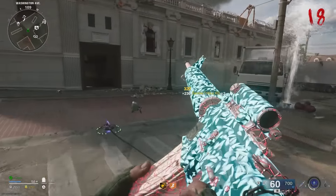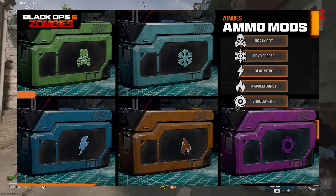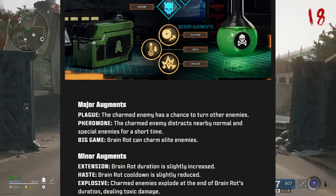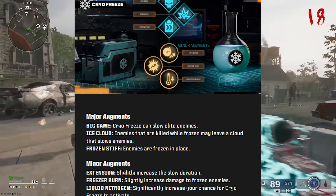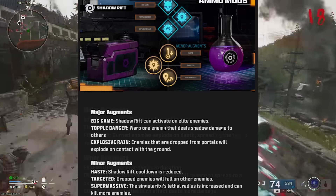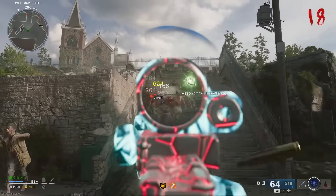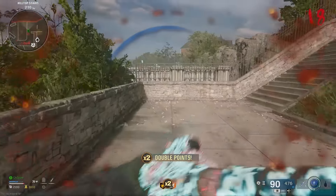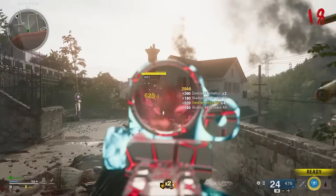Let's quickly talk about ammo mods, because those have augments too. The five ammo mods that will be in the game on launch are Brain Rot, Cryo Freeze, Dead Wire, Blast Furnace, and Shadow Rift. Instead of reading out every single augment for all of the ammo mods, I'm going to go ahead and put them up on screen so you guys can pause and watch along. I did get hands-on with the new Shadow Rift one — it's really good. Dead Wire is always a classic, although I don't think it's going to be as OP as it was in Black Ops 3. Either way, the ammo mods are getting 30 augments on launch, and I'm sure there'll probably be more down the road, as well as new ammo mods themselves.